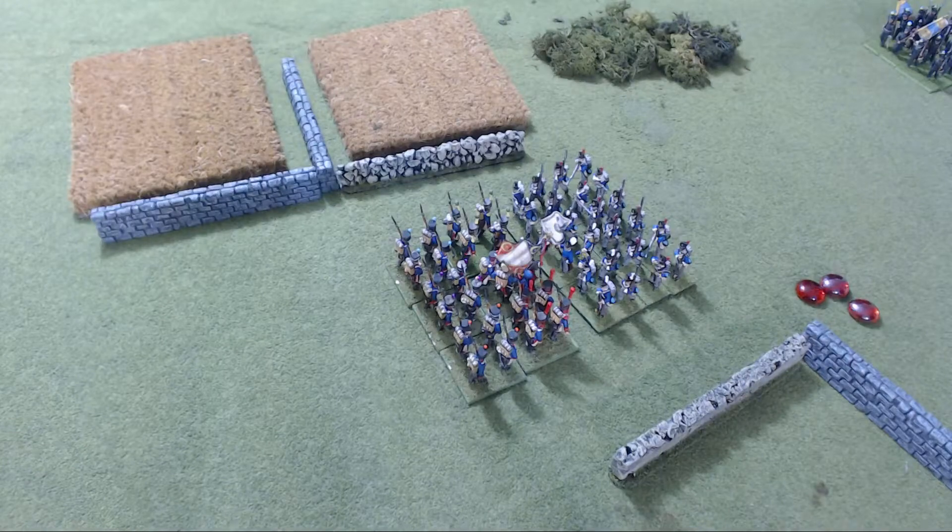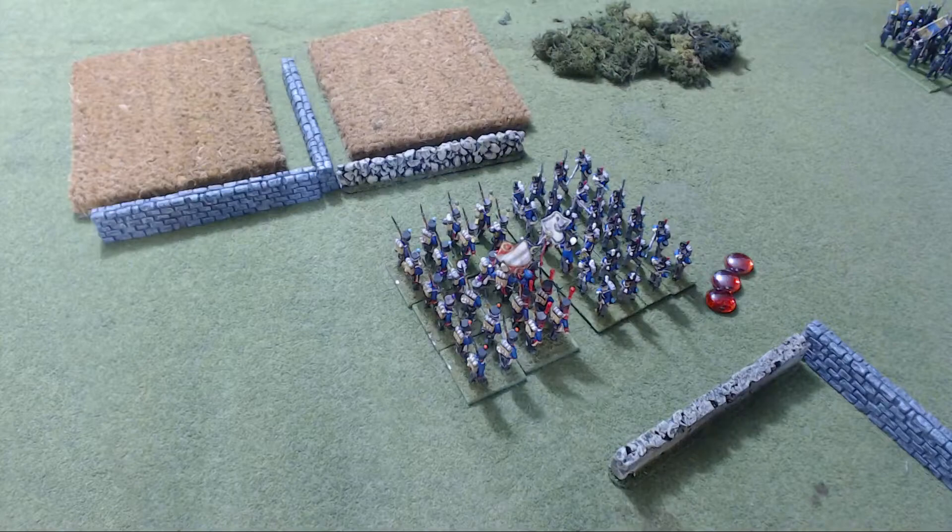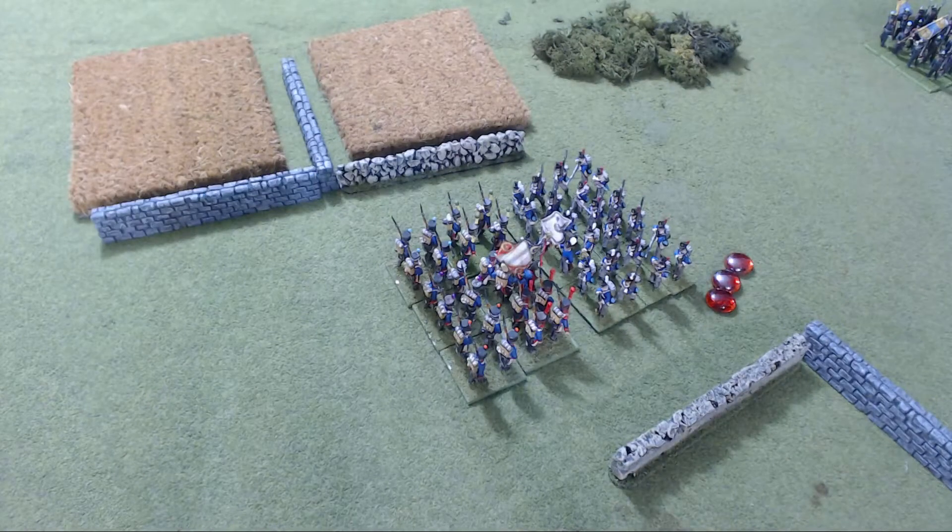Shaken units: casualties accumulated on a unit represent the results of mounting fatigue, loss of officers and men, expenditure of ammunition, failing morale, and the multitude of other factors that erode a unit's ability to continue in a cohesive fashion. So casualties represent a whole lot of different things, not just men dying — it could be losing ammunition, some people running. It's basically a morale hit.